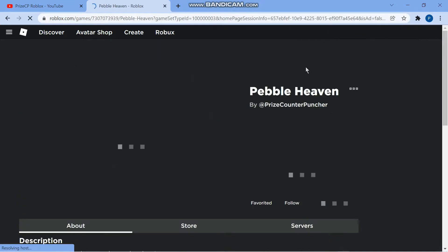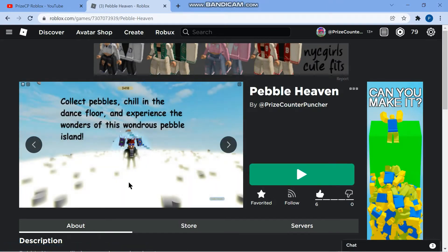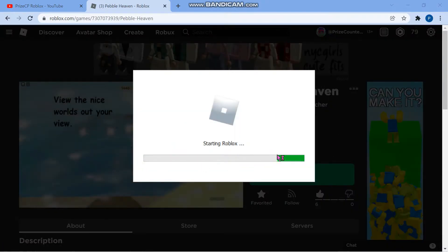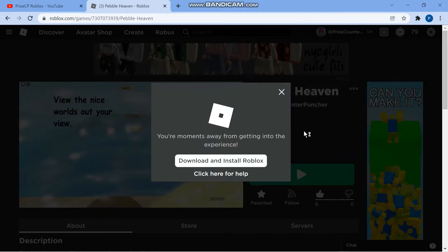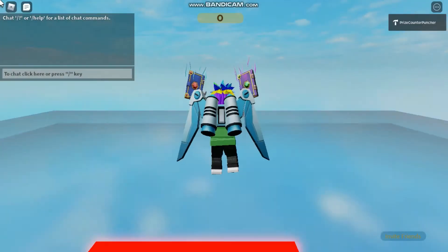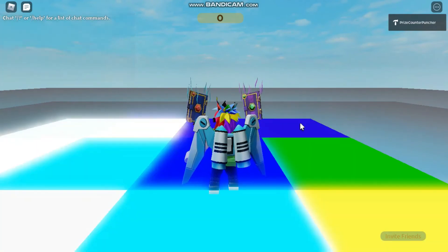For example, I'm gonna pick Pebble Heaven. It's gonna bring you to another screen where you have a play button. Once you press play it's gonna automatically download and install the Roblox player for you — this is done automatically, you don't have to do anything. Once that's installed you can play all the Roblox games that you like.